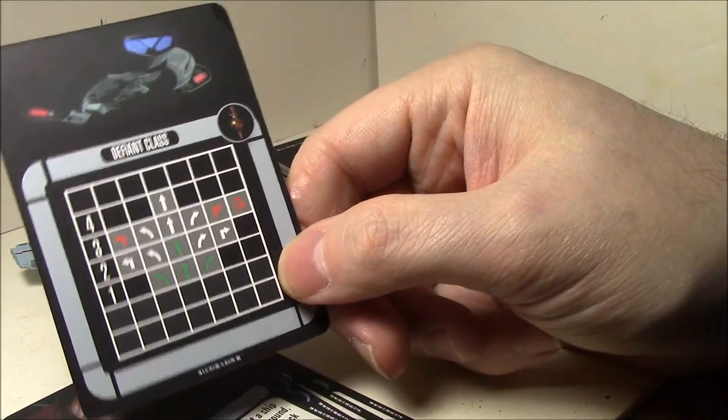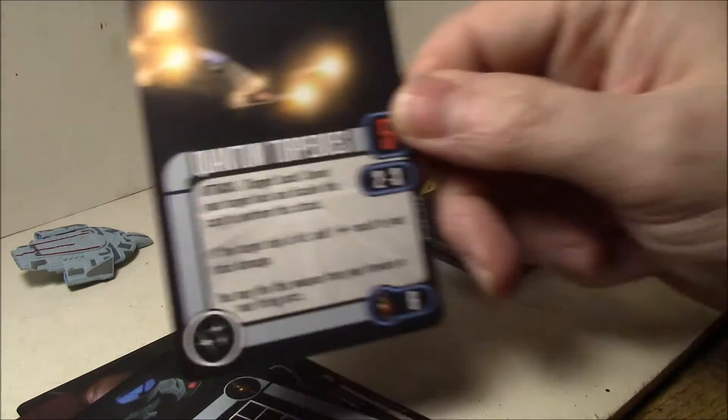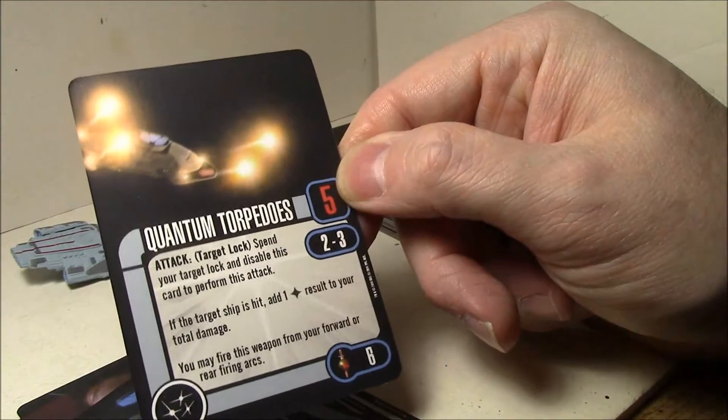Here's your Defiant Class maneuvering chart. I don't know how that compares to the regular Defiant, but that's what it looks like. Here's your Quantum Torpedoes — pretty much the same as the Standard Universe Quantum Torpedoes.